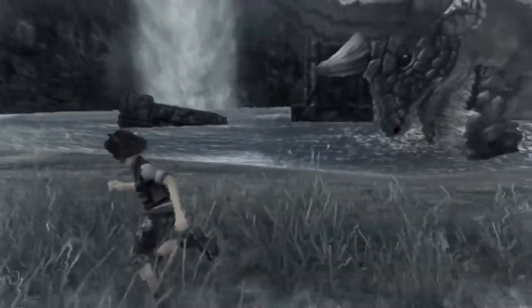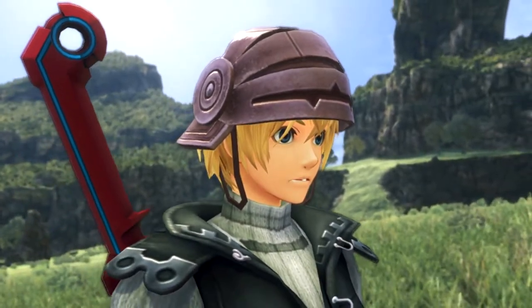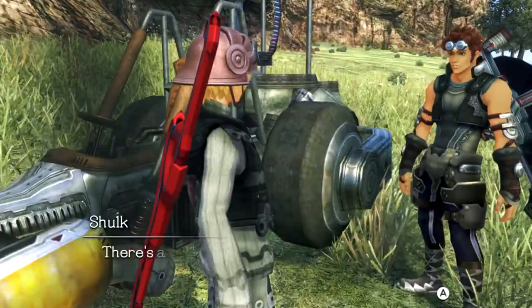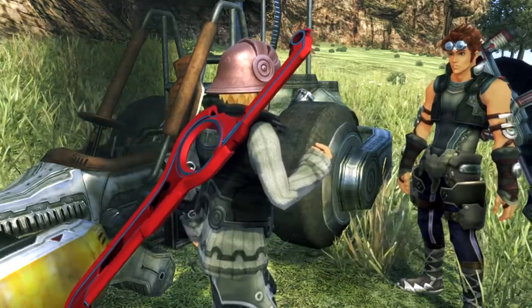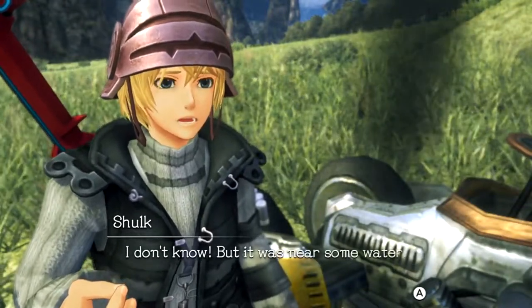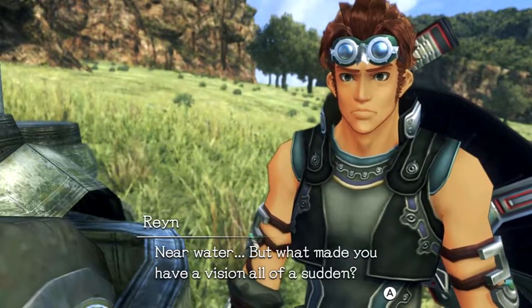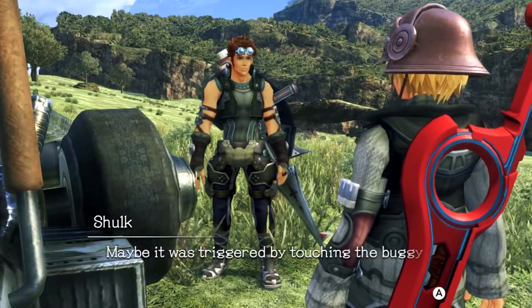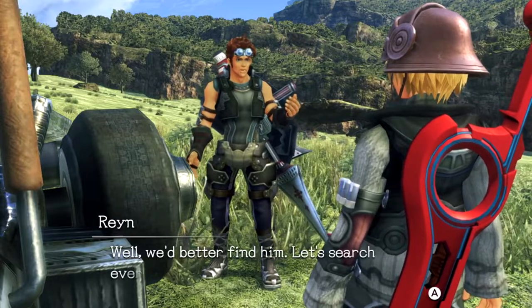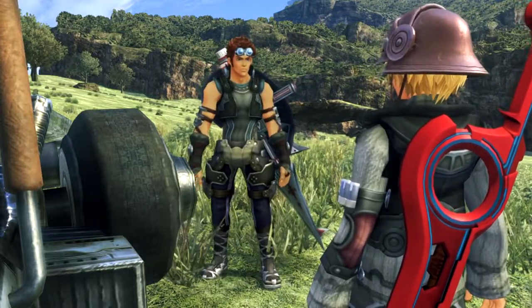Oh my God, look at the Ardainians. Those things are just pretty much like Armus, except they're probably male versions with the horns and stuff. There's a boy — he's being attacked by monsters. It was near some water. What made you have a vision all of a sudden? Maybe it was triggered by touching the buggy. Well, we'd better find him — let's search everywhere around here where there's water. It's so convenient of Shulk just to have visions everywhere.